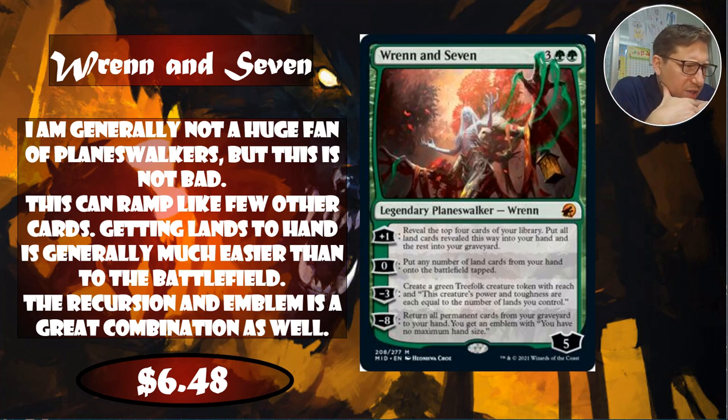Ren and Seven's minus three creates a treefolk token with power and toughness equal to the number of lands you control. The minus eight returns all permanent cards from your graveyard to your hand and gives you an emblem with no maximum hand size for the rest of the game — so you just keep loading up your hand and chucking in all the lands at once. And it's only $6.48, which should be more expensive.